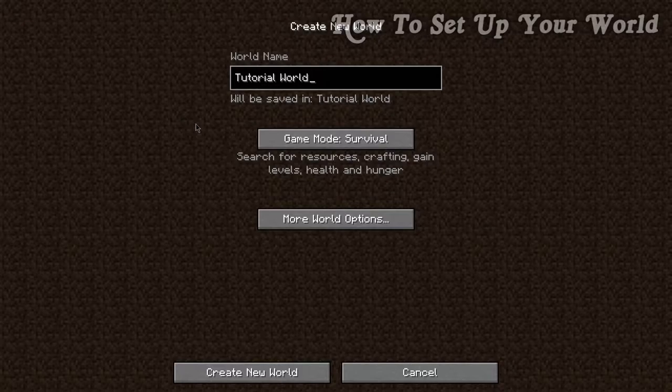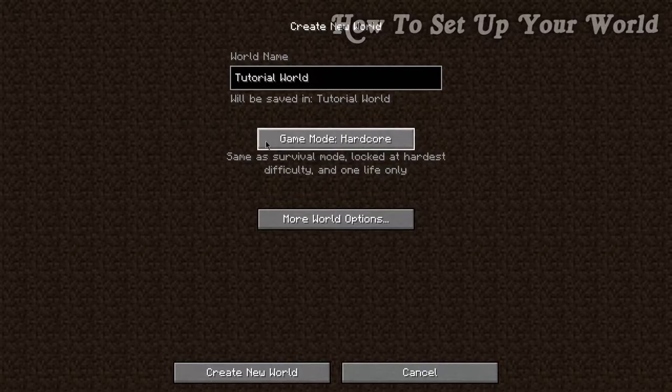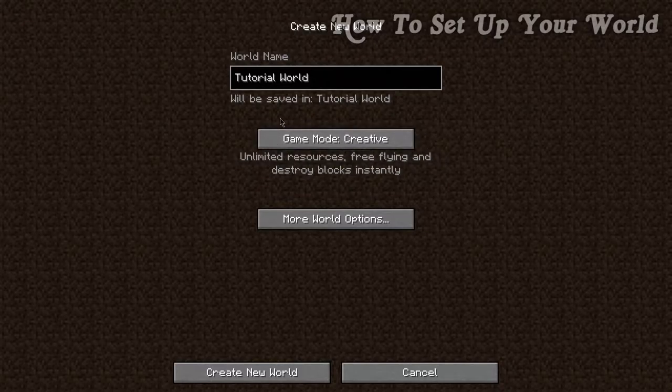The game mode we're going to play through is survival. Survival means we will have to gather resources, deal with hunger, and deal with health and hostile mobs. Then there's hardcore, which is exactly the same as survival except you only get one life and it's on the hardest difficulty.